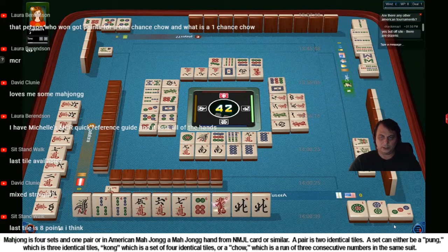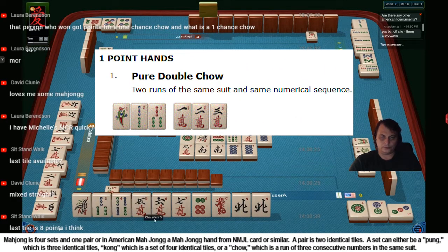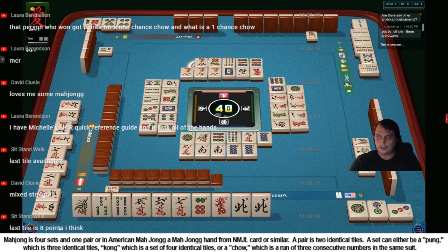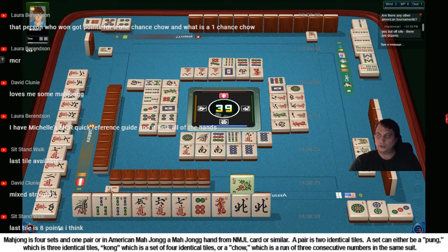Now we have one terminal chow - it doesn't give us any points. We would need two terminal chows, that would give us quite some points. But we have that possibility right here. And that would be a double chow. I think we are getting another point for a double chow, because it's 1-2-3 and 1-2-3. Even though it's open, I think it still gives one point. Two double chow - two rounds of the same. Yeah, that would work.